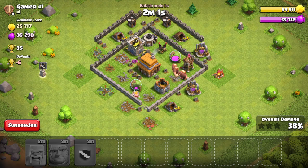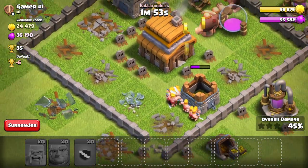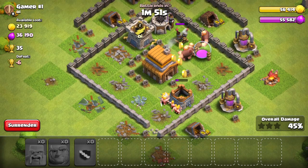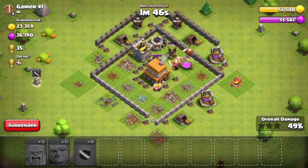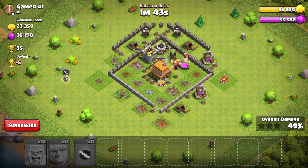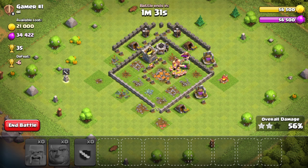This is really good. With the Baby Dragon, I managed to destroy this entire side of the base. This means that the Barbarians and the Giants can focus on simply destroying this side. And just like that, look — I completely filled my storages. This is amazing. This is justice, man. I got destroyed in the previous episode and I was really mad, so I'm going to send myself some troops.